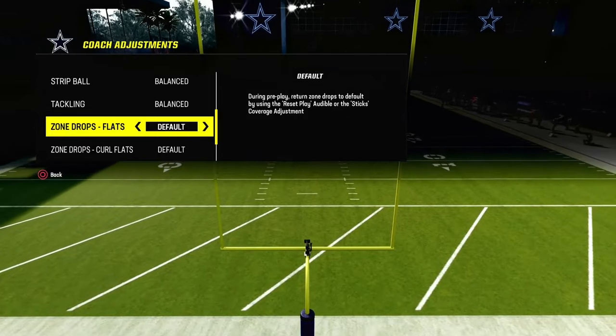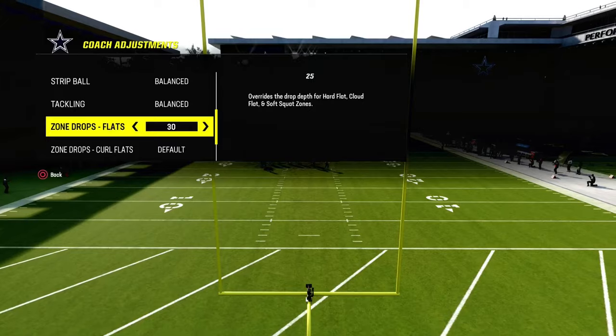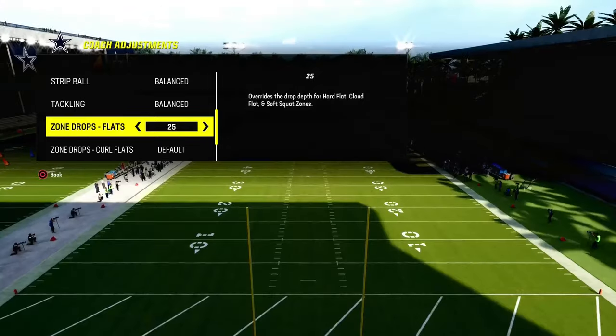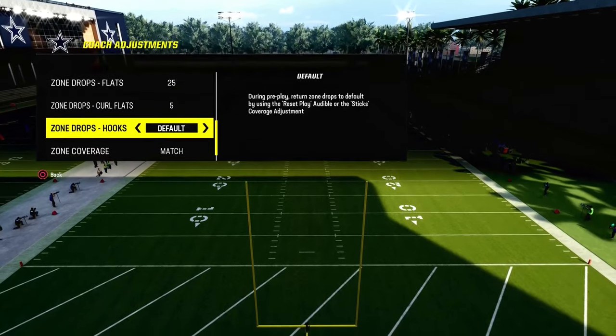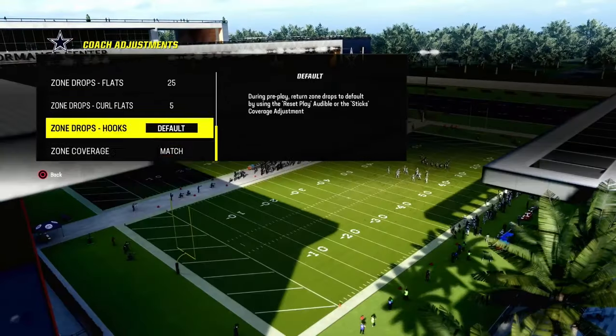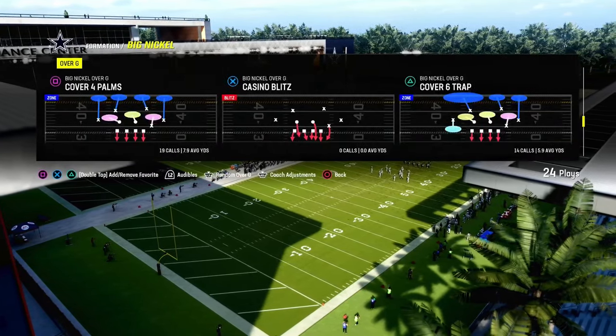Essentially, what we're trying to do is defend the sidelines and stop corner routes. This is the best defense in the game to stop corner routes and crossing routes. So we're going to put our flats on 25, and our curl flats are going to be on 5.